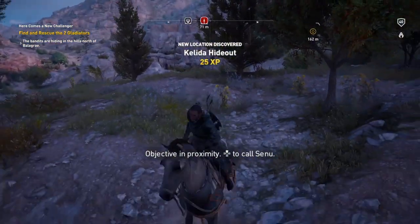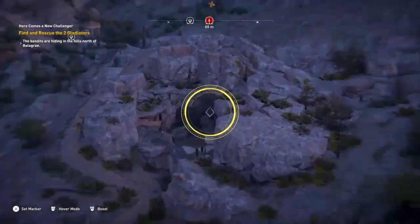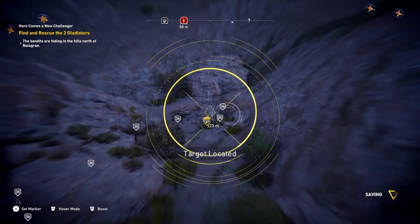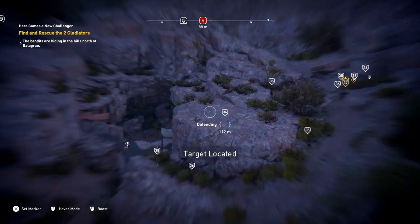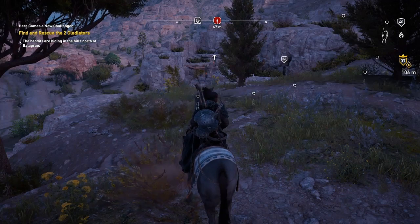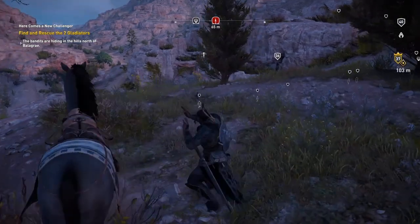And now we are back to normal. Use Senu to find what you're looking for. Your target is in that bandit hideout there — that is the location. There's a treasure and a captain in there, so we'll clear that location at the same time.